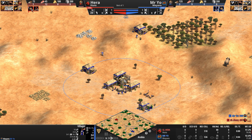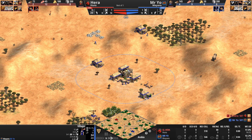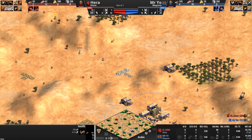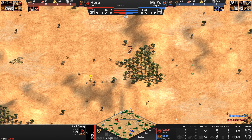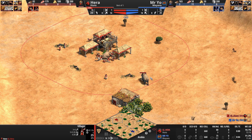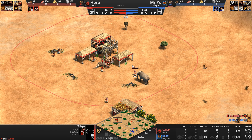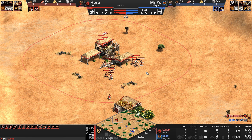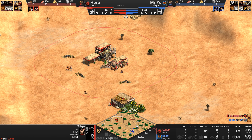Those are the two civilizations we've got before us. At 13-14 villagers of pop, it looks like Mr. Yo is going to head back to this one last gazelle. Hera's scout is already out on the map. The scout takes a tusk to the butt from an elephant — always a risk — and another villager took damage as well. Two damaged villagers, though this one looks like she only took one poke.